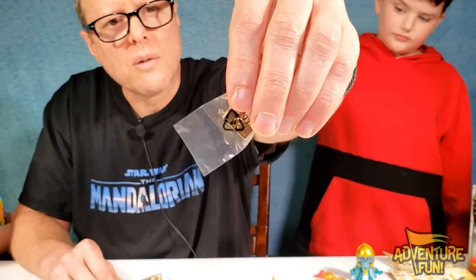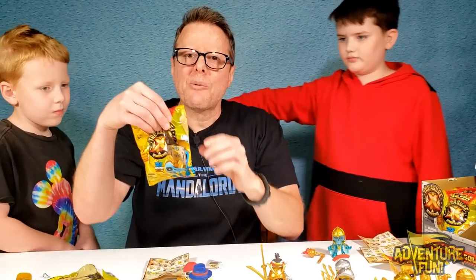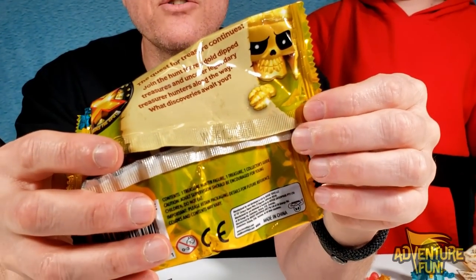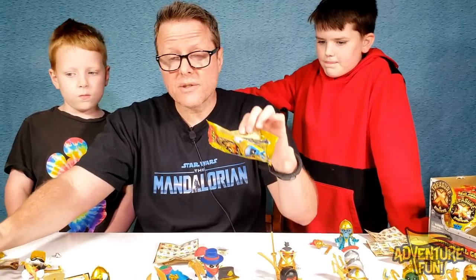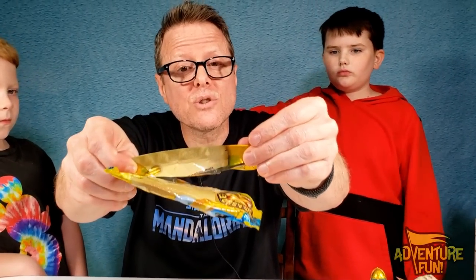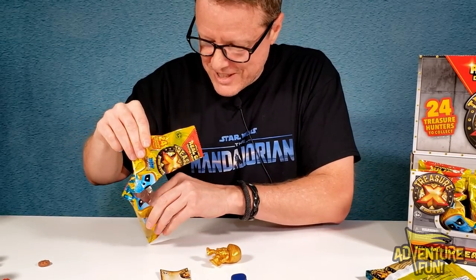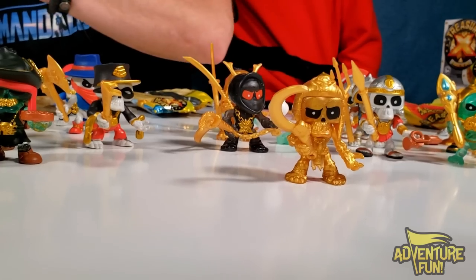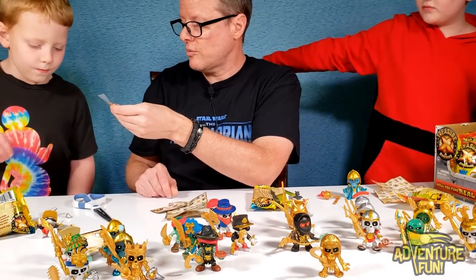I wanted to save the best for last. The bag with code WS413320 was different from all the others. There was also a bag with no code on it at all. And what did I find in that one? The gold pyramid — a limited edition Tomb Hunter Feral Loot Loot and the golden pyramid! So we got gold from the different-code bag AND the no-code bag.